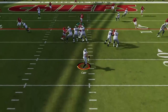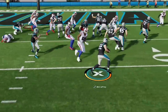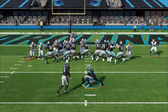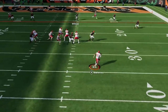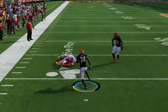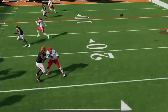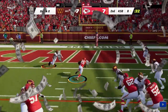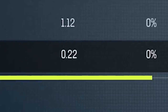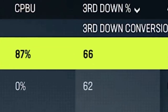Having trouble scoring in Madden 23? Do you drive the length of the field only to get shut down in the red zone, or even worse, throw an interception? Or perhaps you just need better plays you can use the entire length of the field. If you want to know what unstoppable money plays I'm using to have the highest third down conversion percentage in the entire Madden 23 online gameplay community, stick around after the intro.